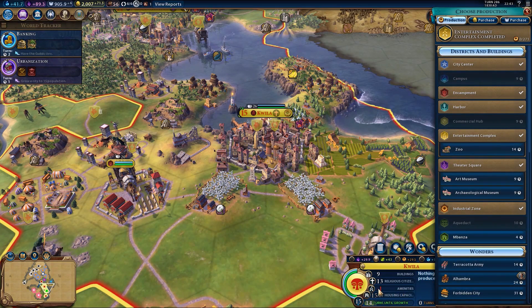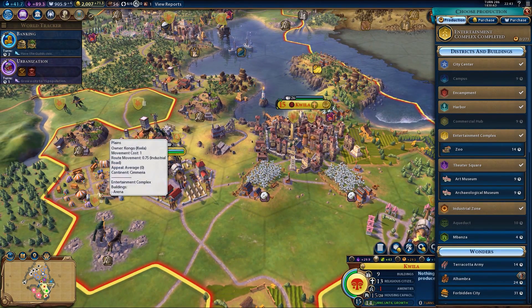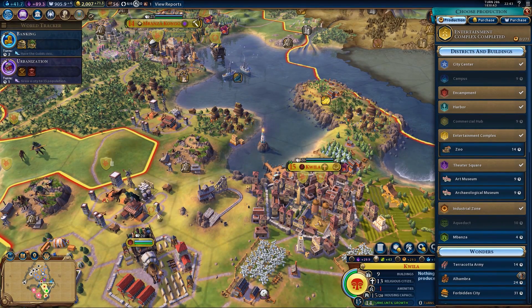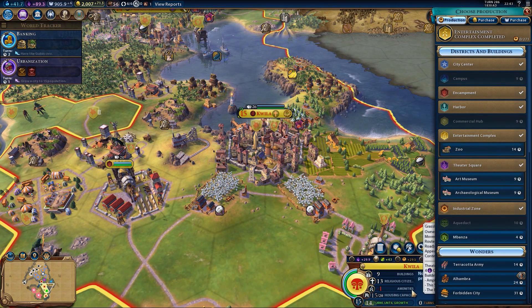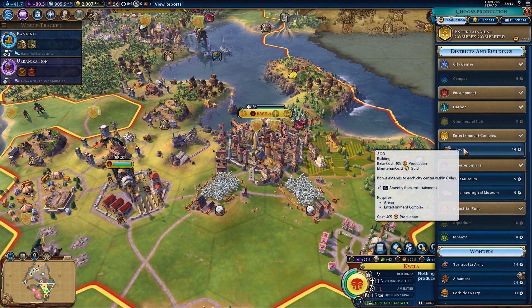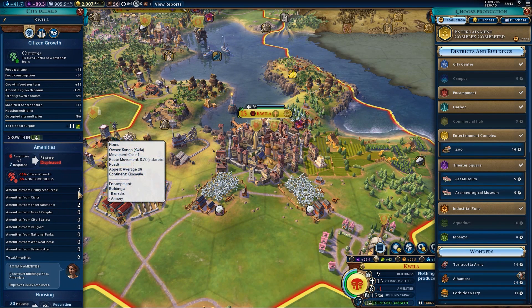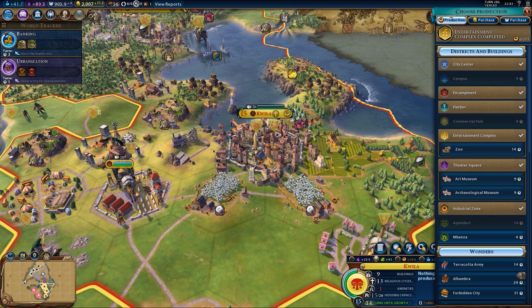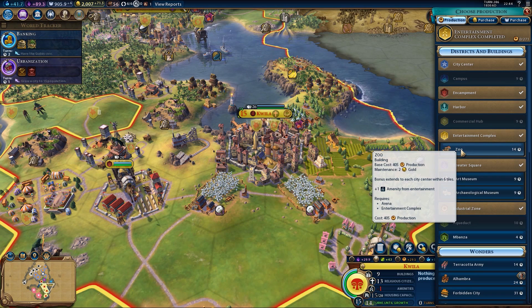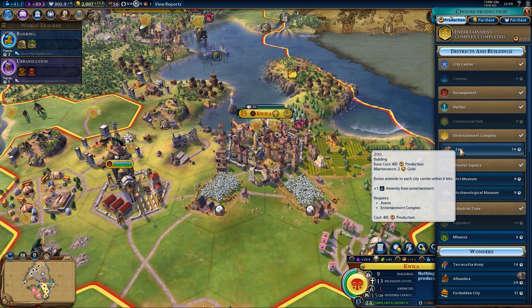Finally they've built the arena, so hopefully that'll - oh my god, they're still sad! You've got a place full of great works, you've got a little party place, you've got a harbour to go to, beautiful places, bananas and silks and cotton, and you're still miserable. You lot are pains in the arse. What would you like to make you happy, you miserable sods? A zoo, possibly? Do you want a zoo? Luxury resources 3, one from civics, two from entertainment. Bloody hell - you miserable sods. Okay, we might have to build a zoo then.